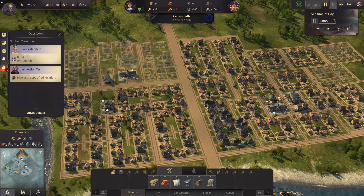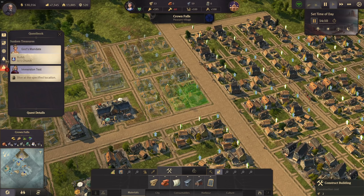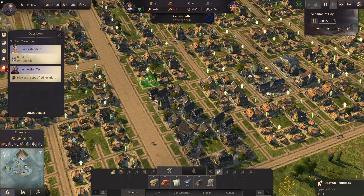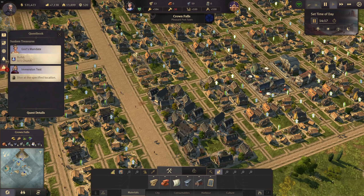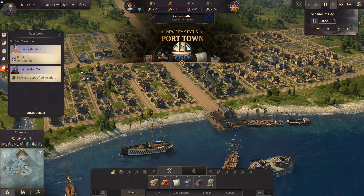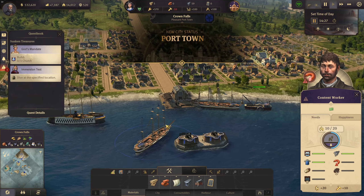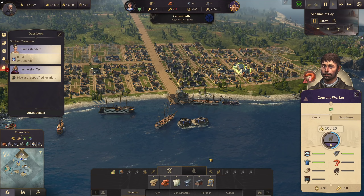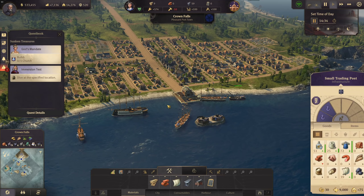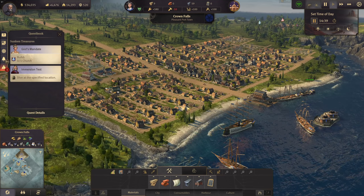Port Royal isn't our main focus this episode. Back in Crown Falls, let's upgrade the remaining buildings near the marketplace and upgrade a few more to workers. With that, we've reached the new city stage of 'Port Town' for Crown Falls as it grows. We can now start bread production on the other island while the city continues to grow beautifully.